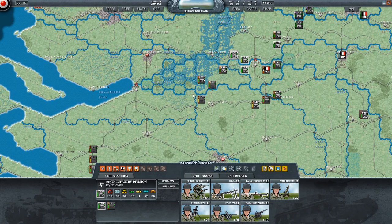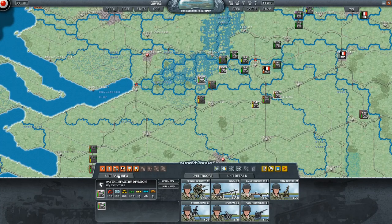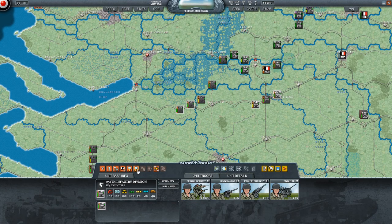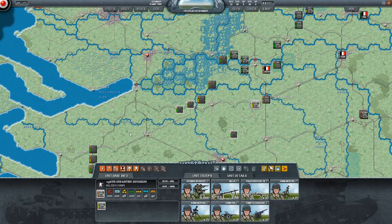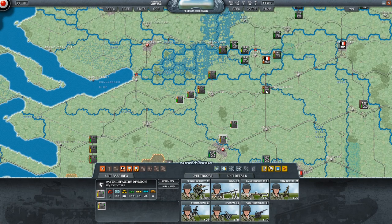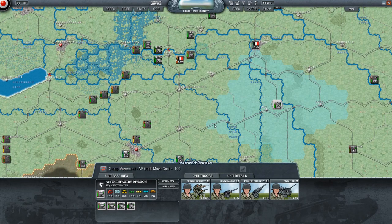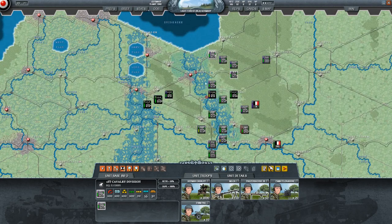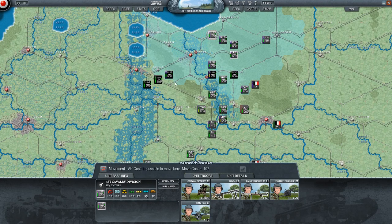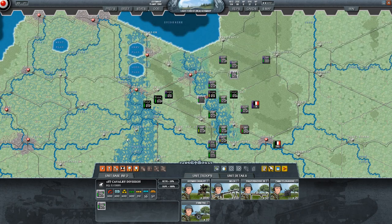These units could be somewhat decisive soon. We are doing the historical attack — the push for the sea — but just like history, Army Group B is going to surprise people and do better than they should. This will be a big boost, freeing up 18th Army. I'll also be able to get a lot of these SS motorized divisions moving, though they do have a long way to go.